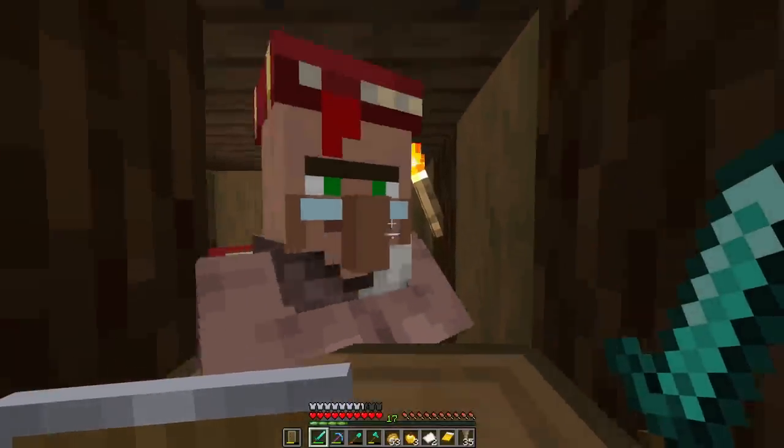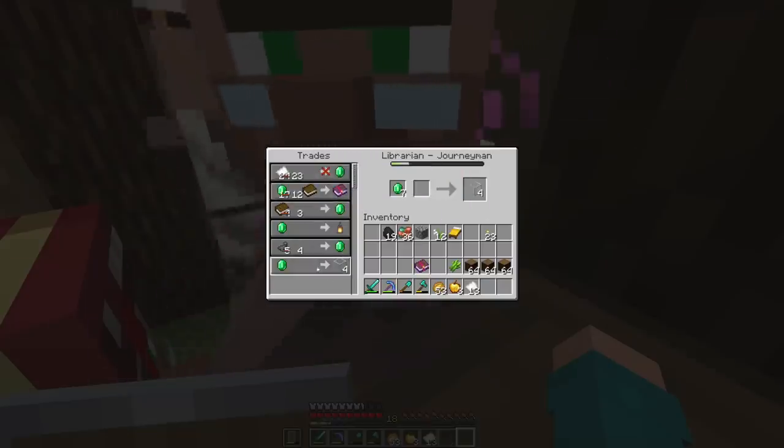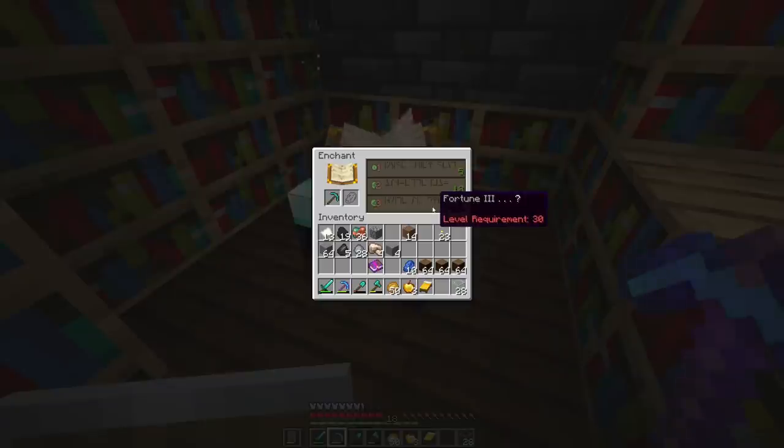We can get a silk touch book — here, have gift. I just leveled him up and now he trades glass. Let's pick up a little bit of that too — I need it for the villager breeder back at home.